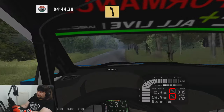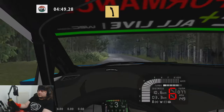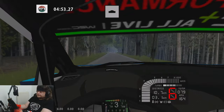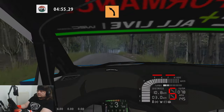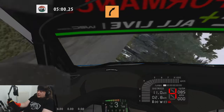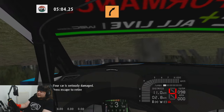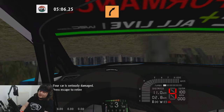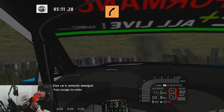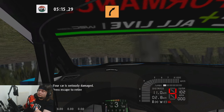Oh my god. Fast left 150. Overcrest into fast right 70. Medium left 150. I'm sweating a lot. Medium right — logs. Oh no. Oh my god, man. I don't know if I've got it in me to do that again. This is like my fifth attempt at this stage. I really think I need to end it there, otherwise I'll just go crazy.